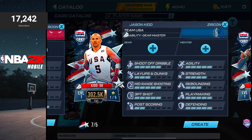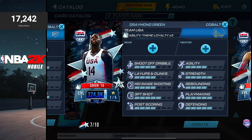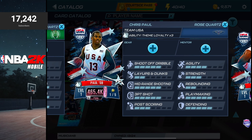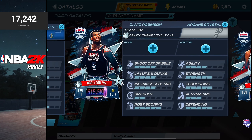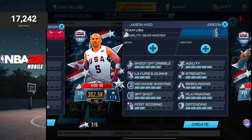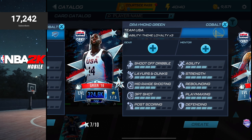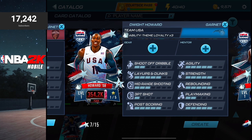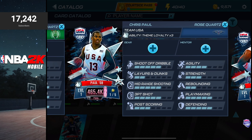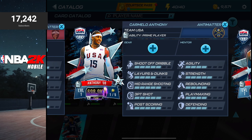The top rewards for this theme are Zircon Jason Kidd, Cobalt Draymond Green, Garnett Dwight Howard, Aquamarine Scottie Pippen, Purple Sapphire Carlos Boozer, Rose Quartz Chris Paul, RK Crystal David Robinson, and Anti-Matter Carmelo Anthony. The power requirements before the event starts: Zircon is 200K, Cobalt is 260K, Garnett is 280K, Aquamarine is 305K, Purple Sapphire is 335K, Rose Quartz is 370K, RK Crystal is 400K, and Anti-Matter is 500K power.